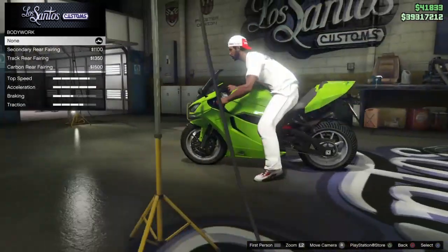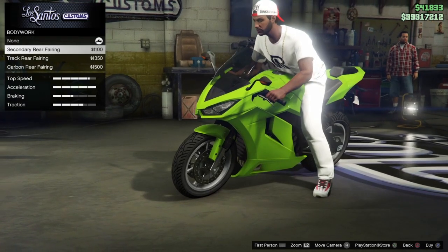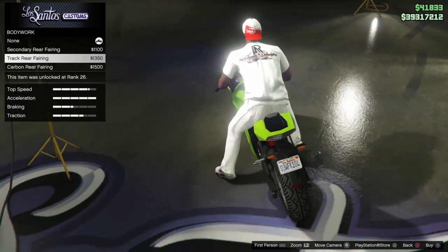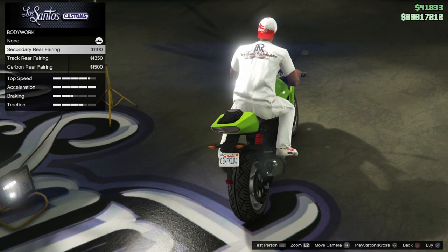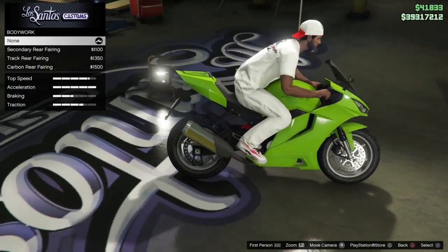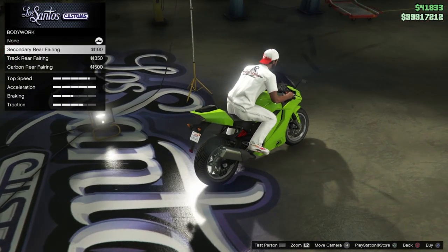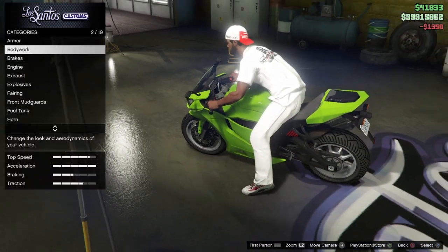Let's check out the bodywork options. We have the stock option, the secondary rear fairing, the track version, and the carbon one. I might go with a two-tone design — one main color and a secondary black — and keep the bike kind of realistic. So we'll probably go with the track version for now.